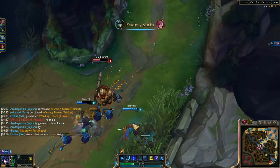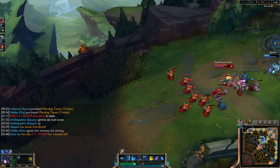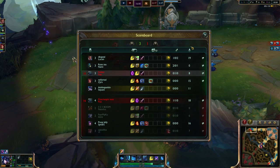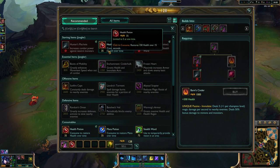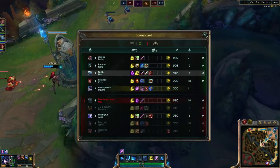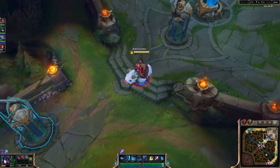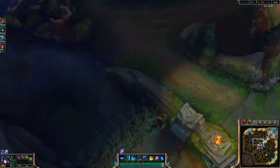Looks like the bot lane gets three kills - very good for us, very bad for them. Granted, Nami got two of those kills. Our Fizz isn't even touching the enemy. I just bought four health potions so I'll be able to sustain for a while. I can also get some ganks out on mid because Zyra does have pretty high damage output.